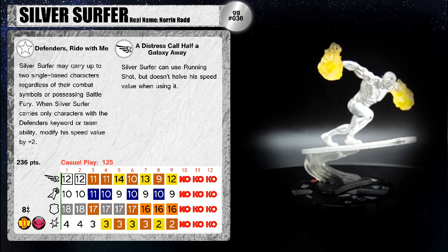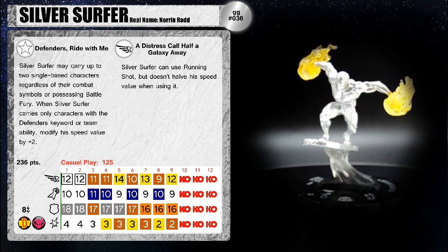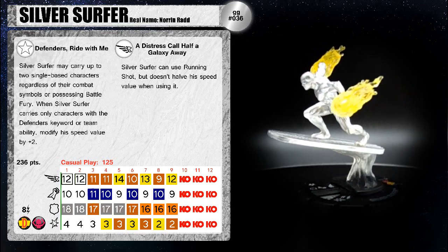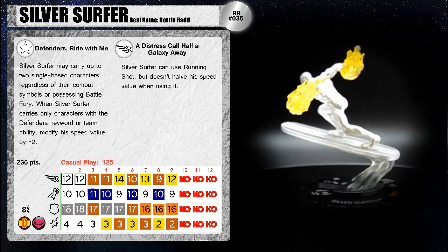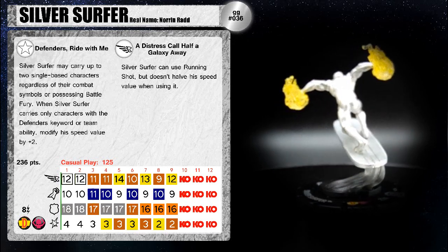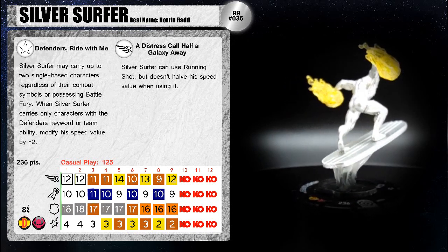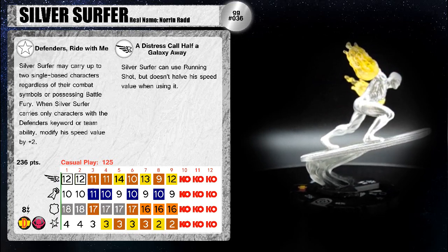That's really all there is to say about this old Surfer. As you can see, his stats just kind of flail about at the end, so it's kind of a crapshoot if you want to run him. He's pretty useful on those first four or so clicks, but then after that you'd want to keep him in the back healing people. Running him at 125 and having him do damage in the beginning and then healing people at the end would be an interesting way to go.